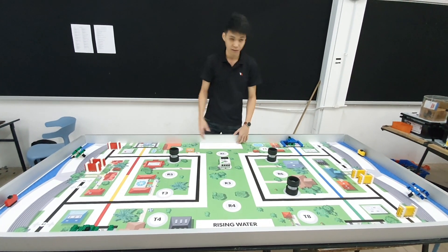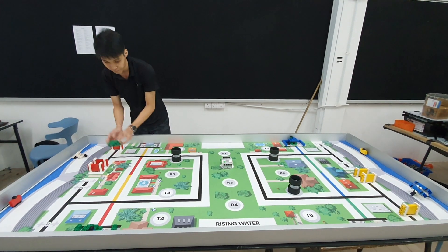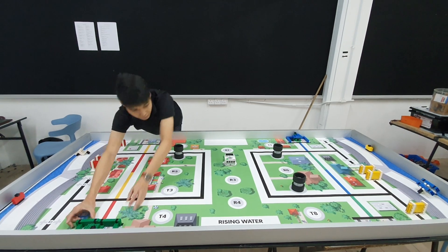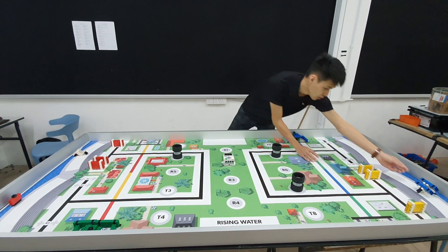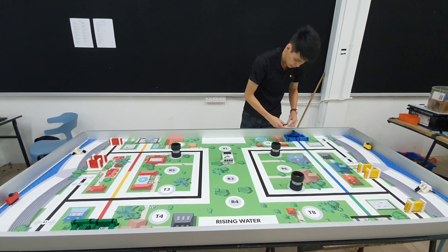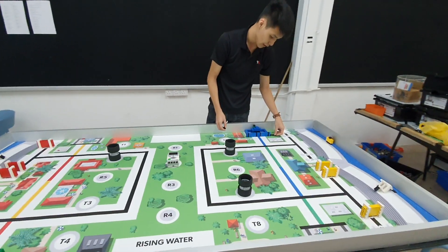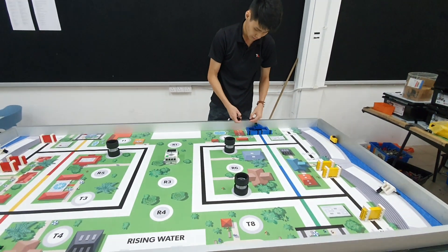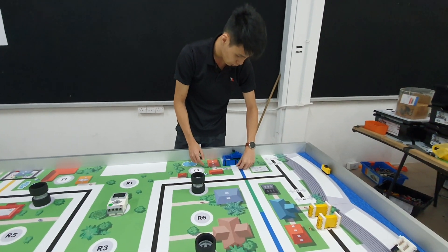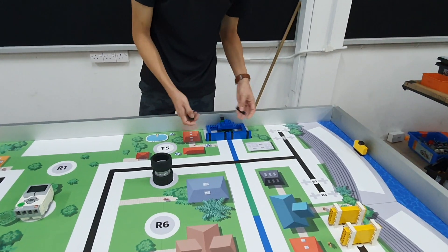The next mission is to install the sandbags into the housing area. For example, the green sandbags are placed like this, and the blue sandbags are placed like this. A 1x6 brick is used to measure whether water can enter the house. If there is a gap that the brick can go in, you don't get full marks. If you cover it completely, you get full marks.